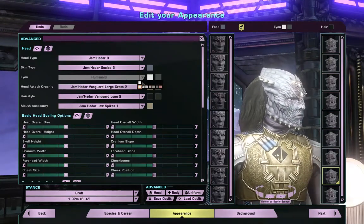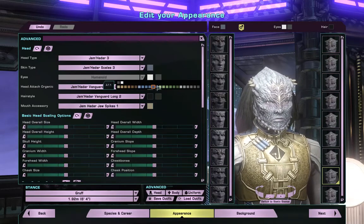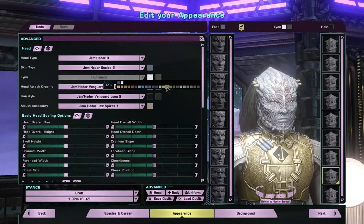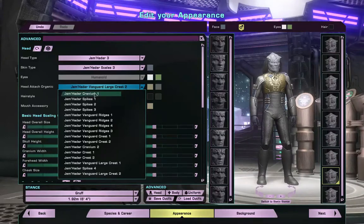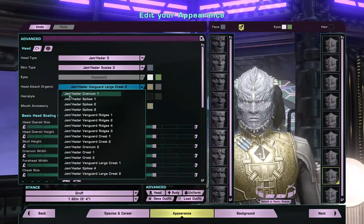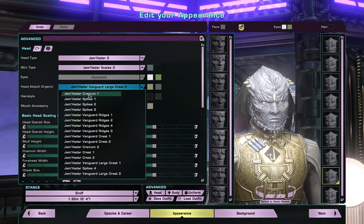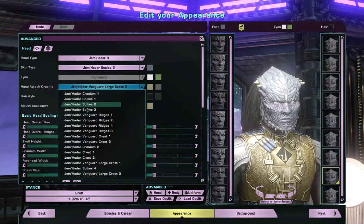Can't zoom any more than that. That's the whites of the eye. Pupils — not really fussed about this. Oh, the head ridges — not good. Oh, for some reason I read 'large chest plate.' I want the head to be smooth like that, but let's have a look at what else is available.